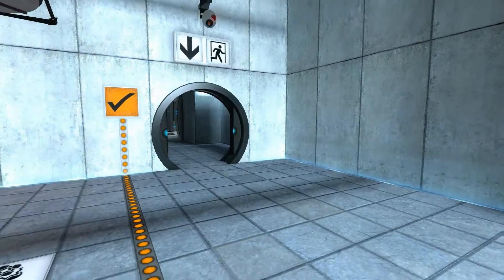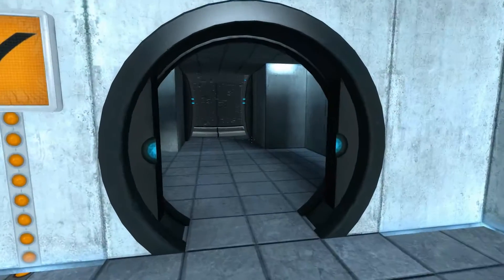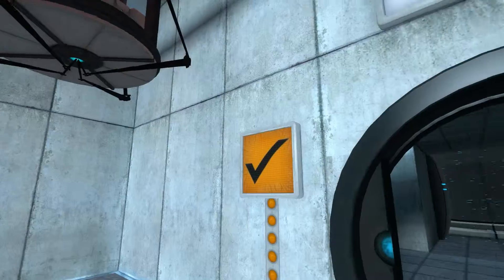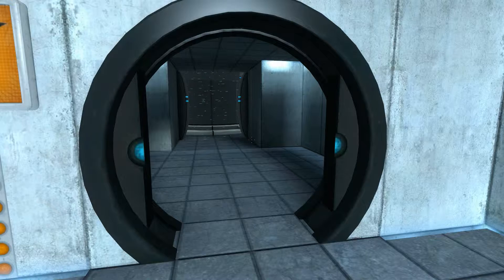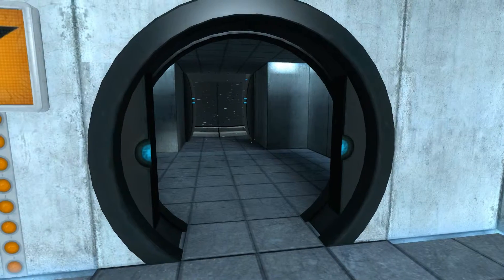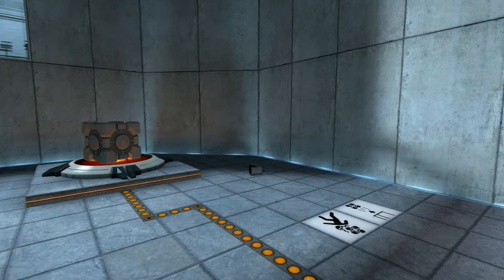Please proceed into the chamber lock after completing each test. First, however, note the incandescent particle field across the exit. This Aperture Science Material Emancipation Grid will vaporize any unauthorized equipment that passes through it — for instance, the Aperture Science Weighted Storage Cube.